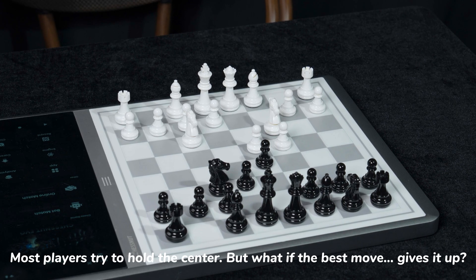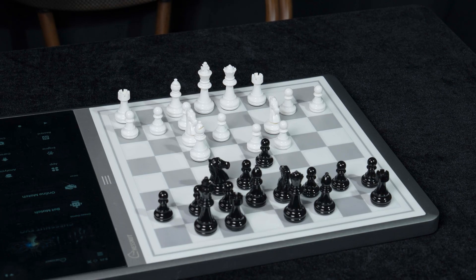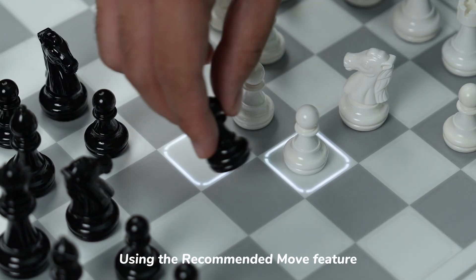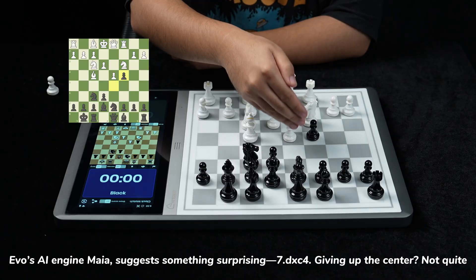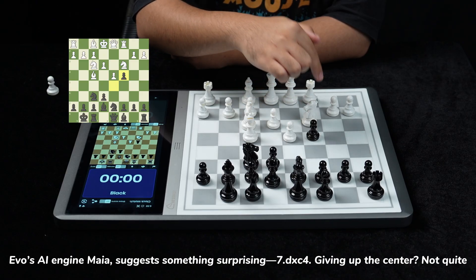Most players try to hold the center, but what if the best move gives it up? Using the recommended move feature, Evo's AI engine Maya suggests something surprising: 7. dxc4.